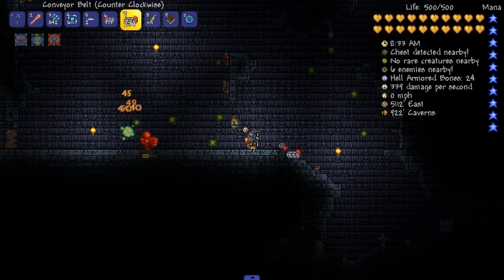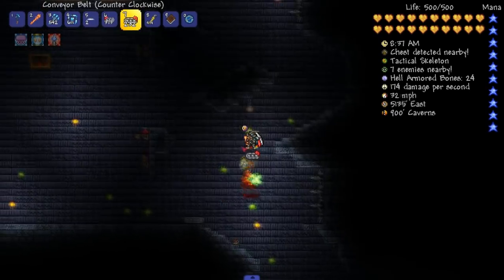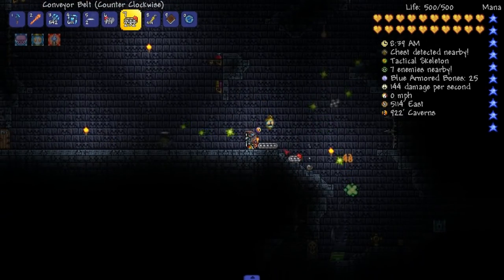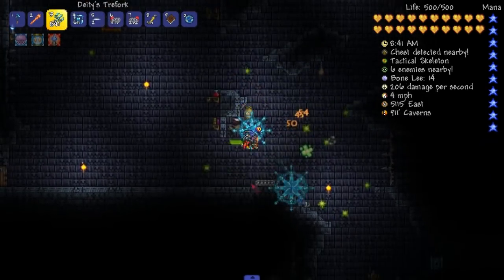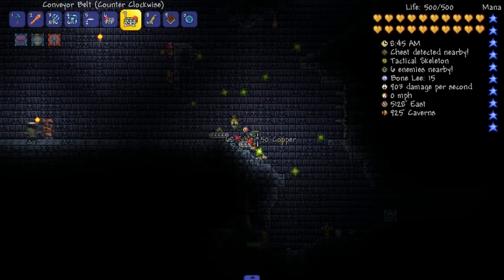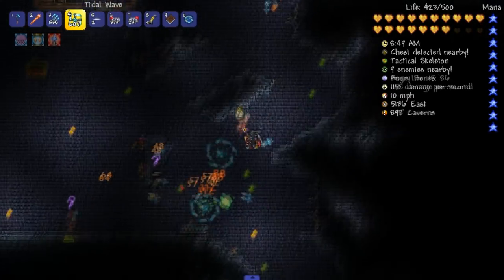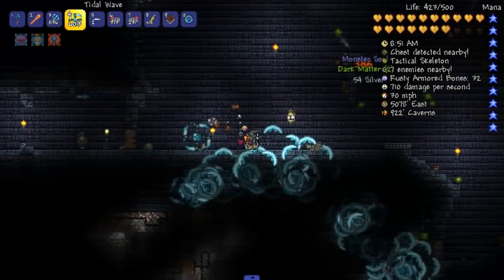Let's clear an area. So these conveyor belts go this way. Oh shit. Hey, bonely. We need to kill bonely. Bye-bye. Look at that — we got dark matter! Another bonely. Yeah, this is pretty easy. This is not gonna be that hard, is it?